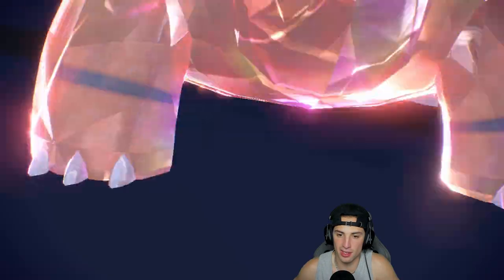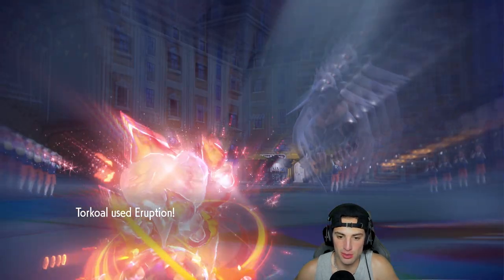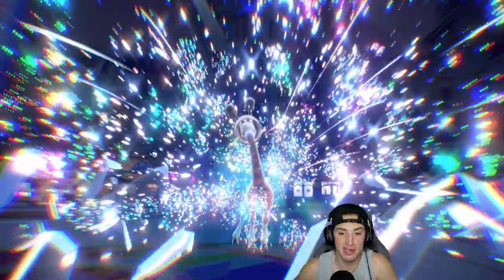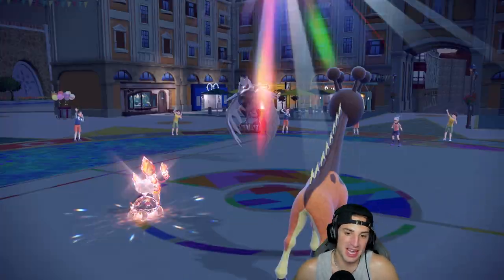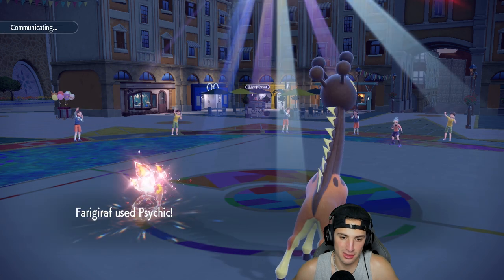Torkoal erupts and we say bye bye to Corvinite, doing massive damage onto their Frigoraf - and it KOs Frigoraf! Now we're sitting in the best spot possible. I don't think they have anybody slower than Torkoal, they can't Fake Out me because I have Frigoraf on the field, and Torkoal is just going to be able to rip with another Eruption next turn. Huge - that is huge. Do not let me set up Trick Room.